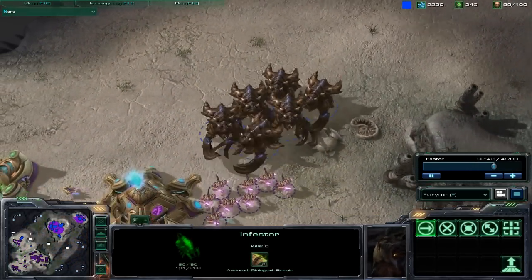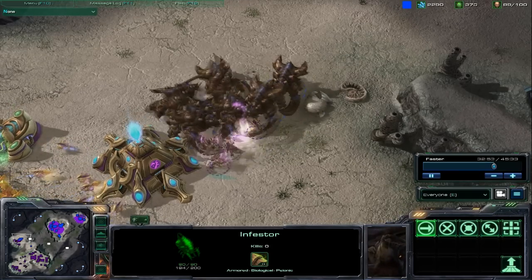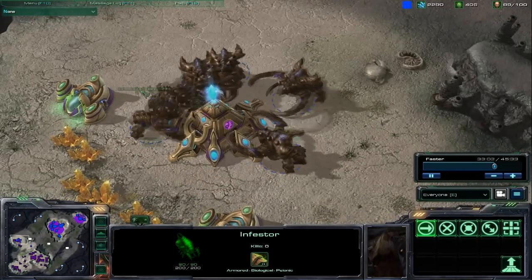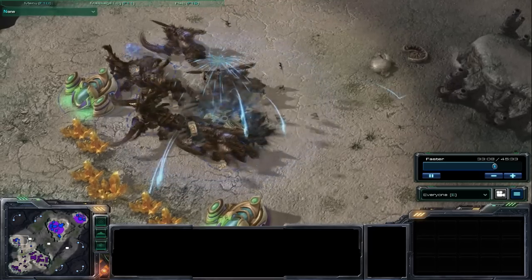Here we have the mighty Ultralisk. Just like in the original StarCraft, these guys are huge, they move slow, and they do a ton of damage to anything they can get in range of. In StarCraft II, their attacks also hit everything directly in front of them, not just the unit they're attacking, which makes them absolutely devastating against groups of small enemies.